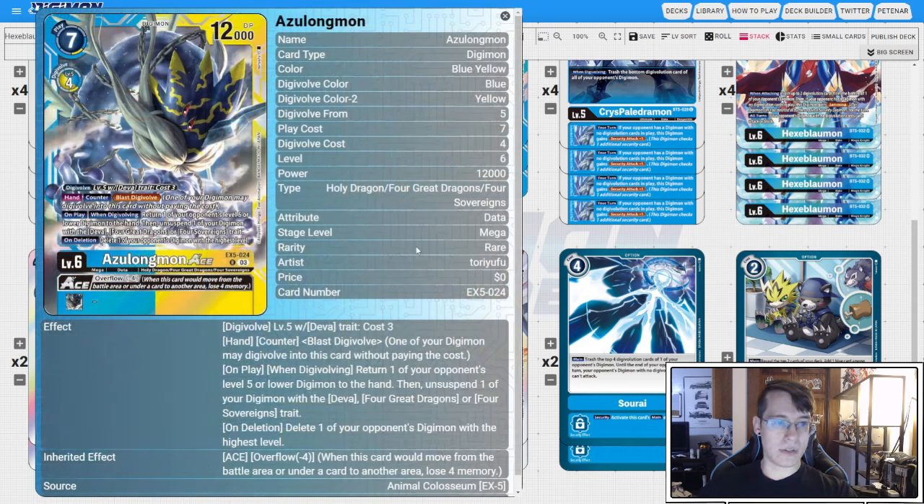Then I run one copy of the Azulong Ace — sometimes you just need one. When Digivolving, you can return a level five or lower to hand on Suspendum, and then on Deletion, you get to delete one of your opponent's Digimon with the highest level. This is one of the only Ace cards where I'm not necessarily afraid of it being deleted — the on-Deletion effect is a high enough return for the risk of the overflow. So I feel it's appropriate at one, though you could probably make space for two.